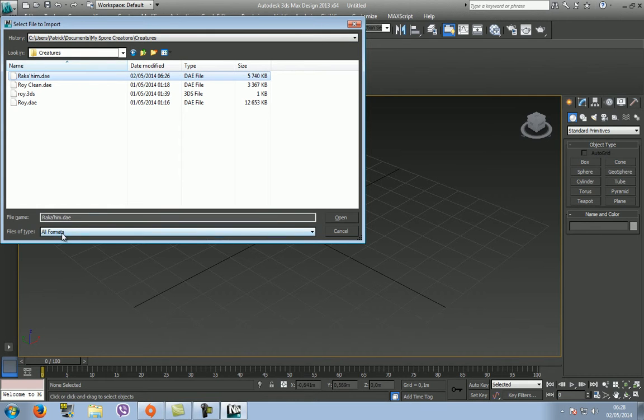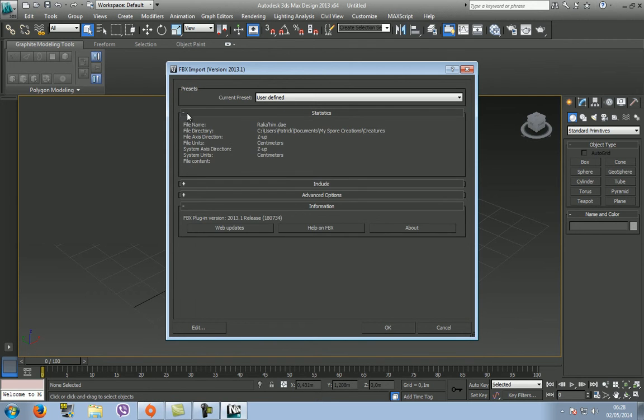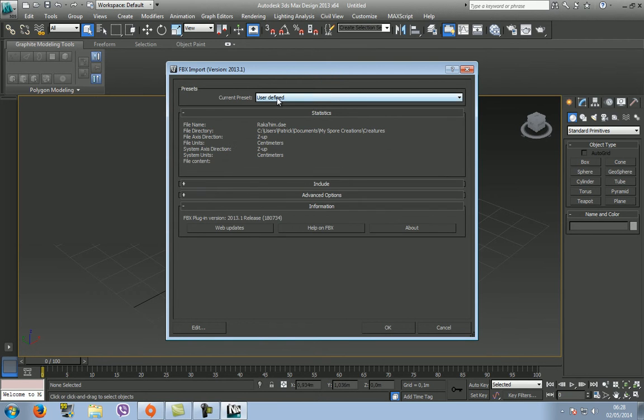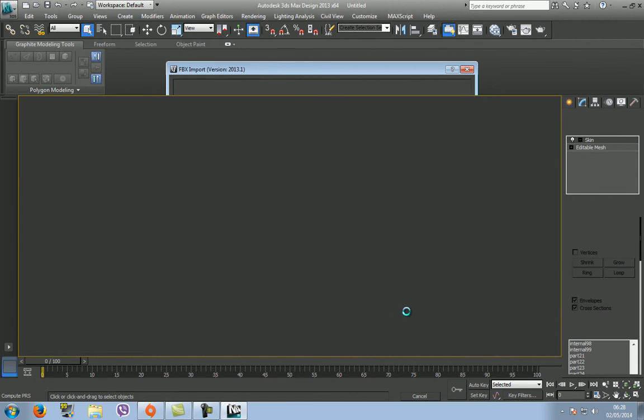Here, I can do 'all formats' — it will import the file for you. I don't know how to not import the bones; I don't really know if you can do that, but it will help us a lot. Just let the creature load. What we are going to do is simply export it to OBJ format.